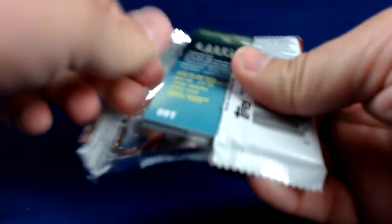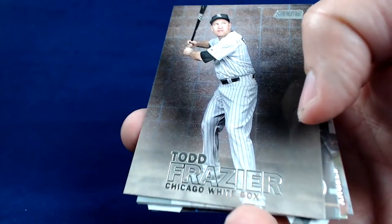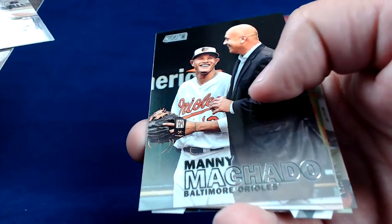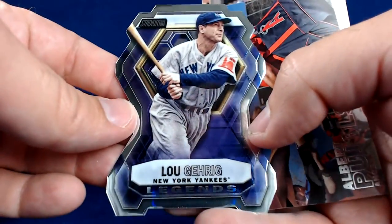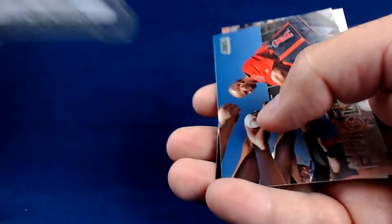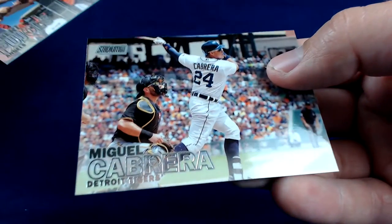The parallels are kind of goofy looking in my opinion. They're not numbered or anything like that. I'm not a huge serial numbered guy, but I just don't understand the point of them. Got a nice Max Kepler here. Todd Frazier. How nice would that look as a TTM? Manny Machado. Cal Ripken cameo. Gio Gonzalez. Ian Kinsler. We've got a Lou Gehrig Legends — really nice looking insert, kind of has that chrome finish. That's a really nice insert. We've got Albert Pujols signing some autos during spring training. And Miguel Cabrera — really nice Cabrera card.